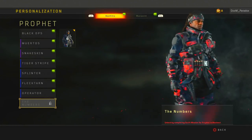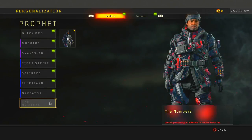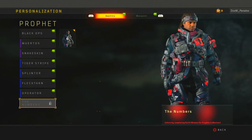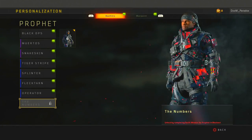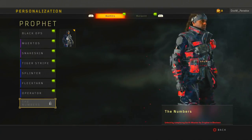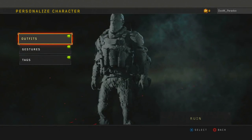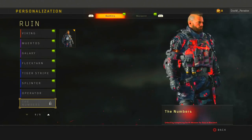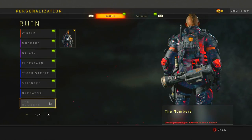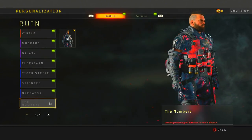Next is Prophet — we're going to see the Numbers outfit for him, looks pretty cool as well. You just have to go in there and do the challenges for him. I don't really play Blackout that much — I'm a multiplayer guy — but this is how you unlock it. Next is Ruin, he has a pretty cool outfit as well. Imagine if the gravity slam had the Numbers effect — that would look really cool.